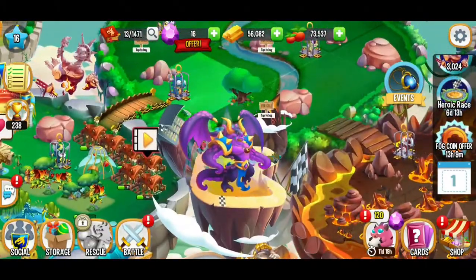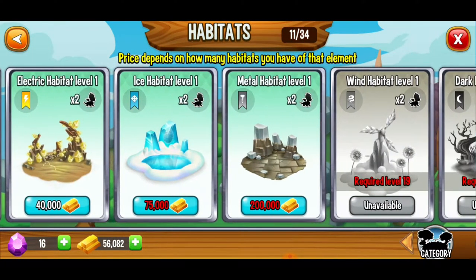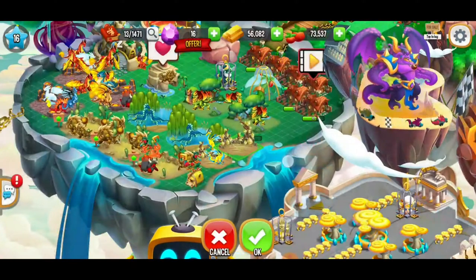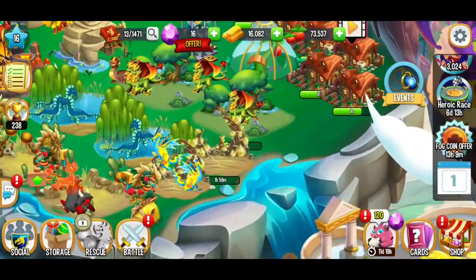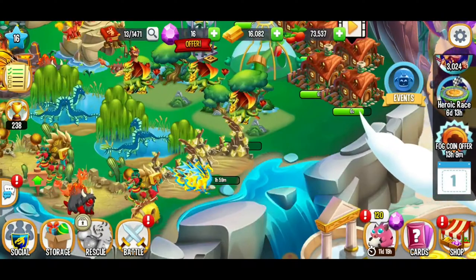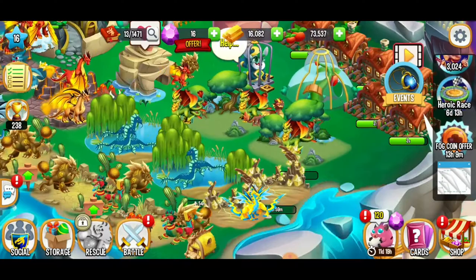Did we have a metal habitat that was now available? That's pricey. Our ice habitat, our metal habitat — those are way too expensive and out of my budget. So we're just going to go with the electric habitat there. It's going to take two hours to build, and then we're going to be able to put some dragons on that habitat to get some more gold.